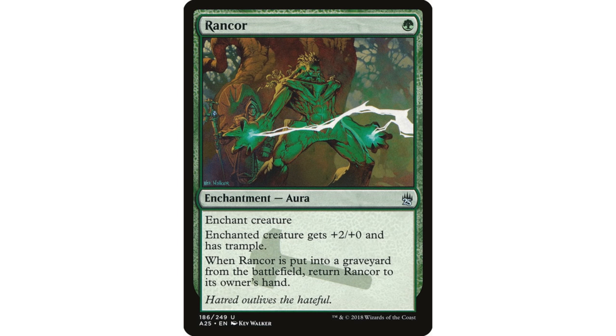Rancor, meanwhile, literally replaces itself. Normally when I say an enchantment replaces itself, I'm referring to the words 'when this enters the battlefield, draw a card.' Rancor doesn't say that — it just says that when it hits the graveyard, return it to its owner's hand. Normally when I say a card replaces itself, it means it's replacing itself with some random card from the library. But Rancor is literally replacing itself with itself. For trample, which is excellent evasion for Ural, and plus two, plus two for one mana — hard to argue with that ratio.